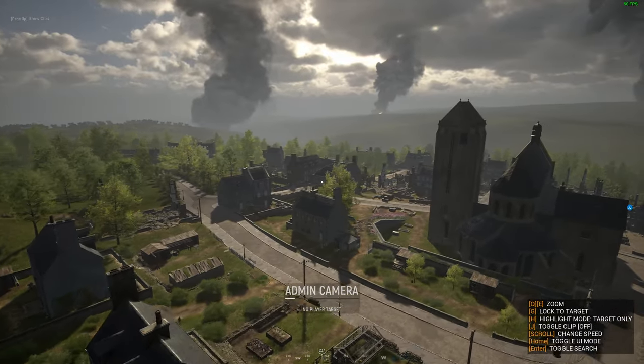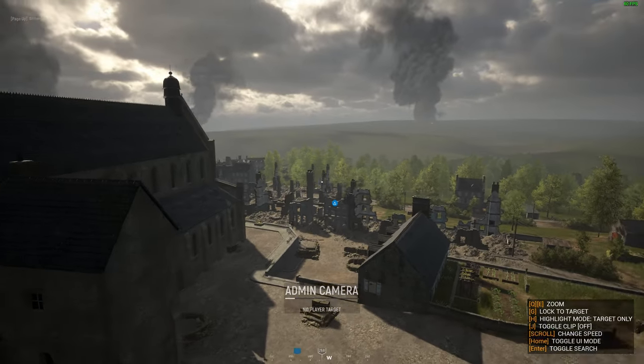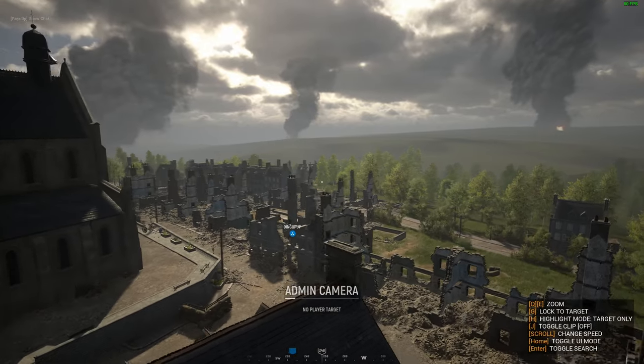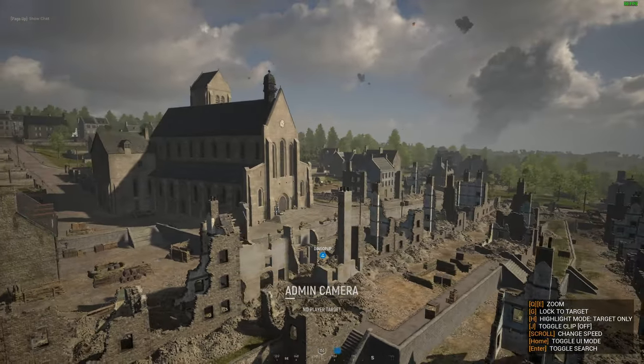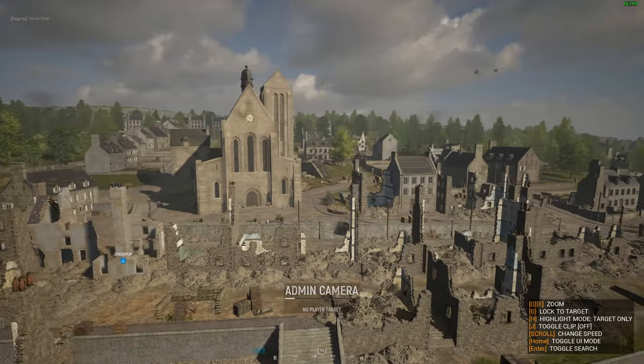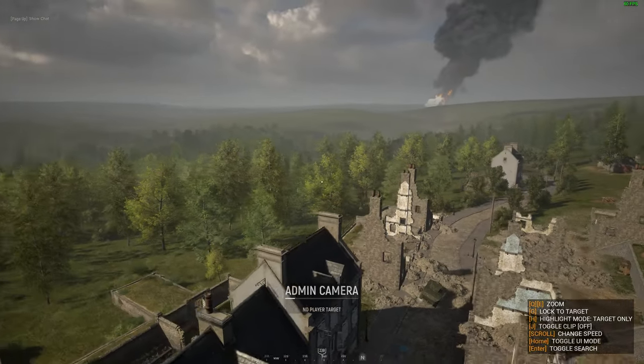So we can see a lot of buildings here, mostly intact. There are some destroyed buildings mixed in, like this area here which is completely destroyed. We have a massive church. Just getting a look at the city here itself — we'll come back and look at this more in depth a little later.